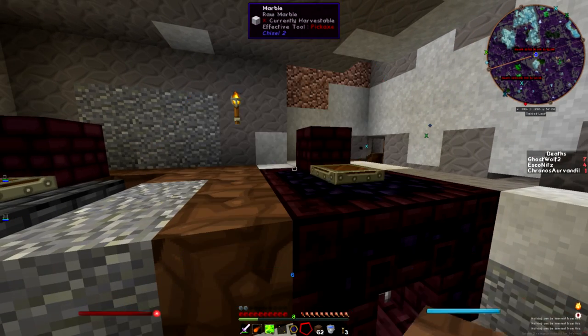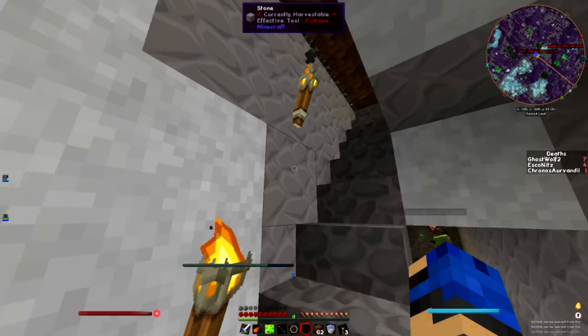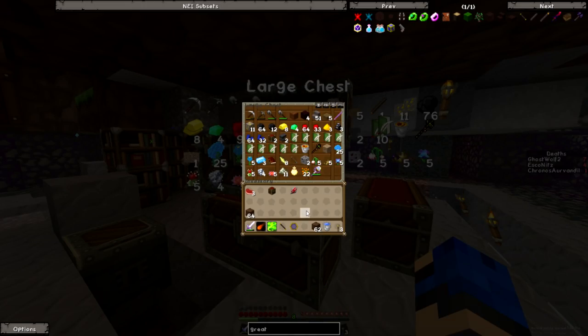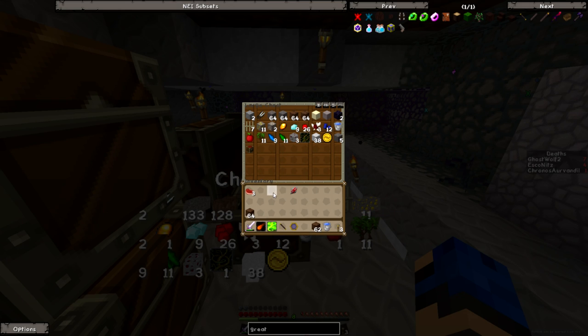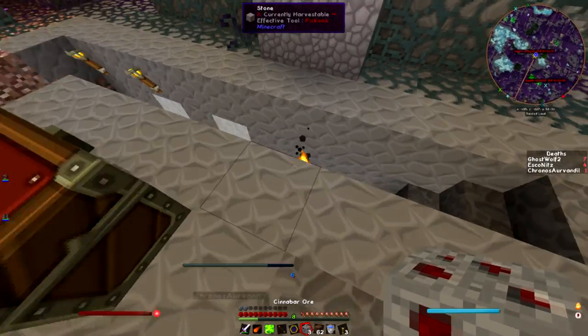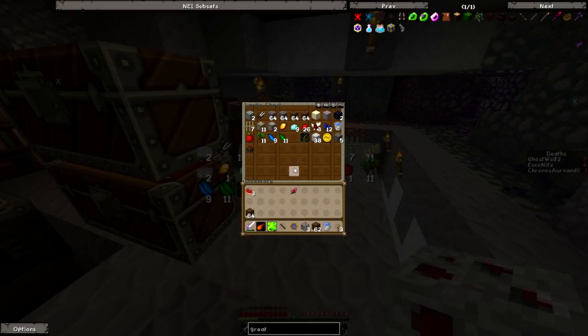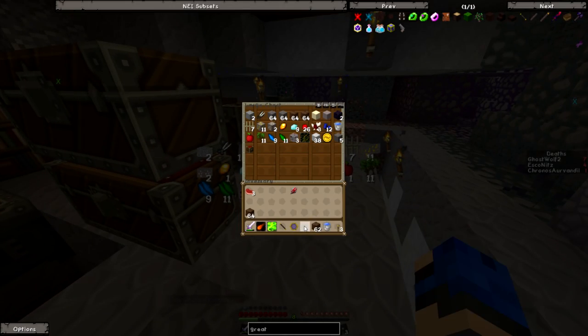This infernal furnace will produce extra of everything — when you throw something into it, it makes extra. That means with the cinnabar ore... actually no, I need to save the cinnabar ore because we can get even more out if I get some bellows put on this thing.